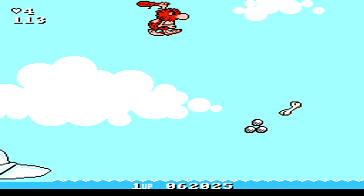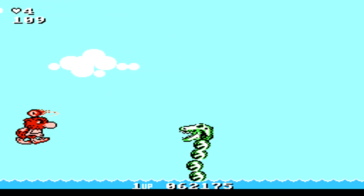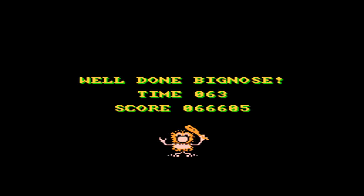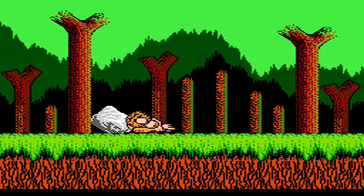Time for the next boss fight. For this guy, float down on the far left. If you hug the left wall far enough, you'll be able to hit him even though he pops up on the left side and tries to lunge at you. He won't be able to hit you, and as long as you hit him with a few rocks, he'll be taken care of.